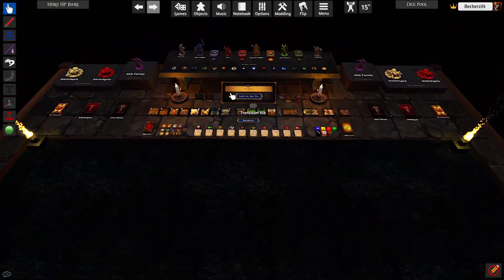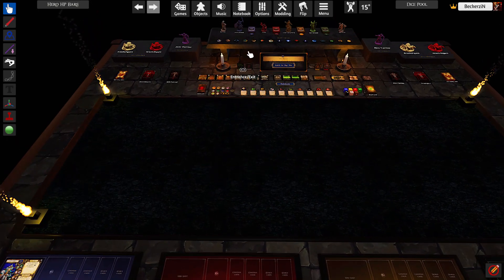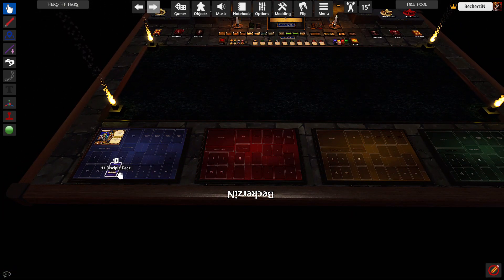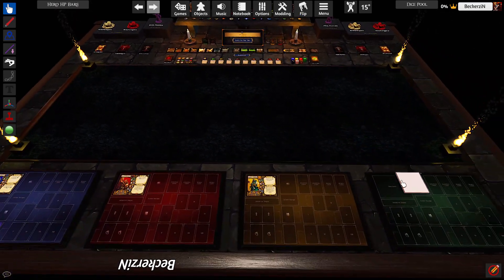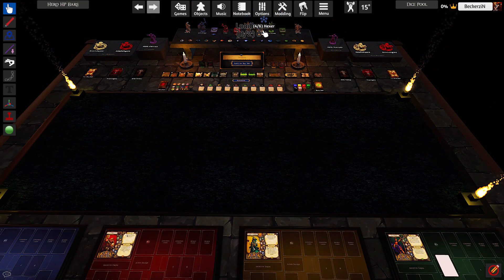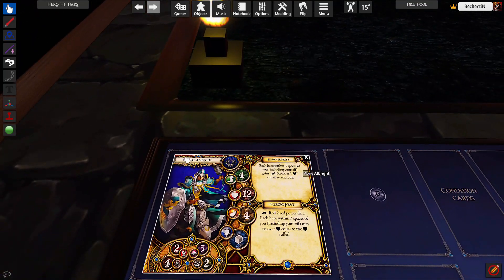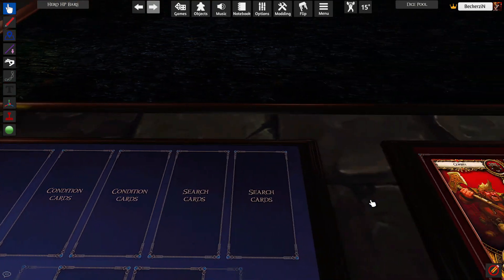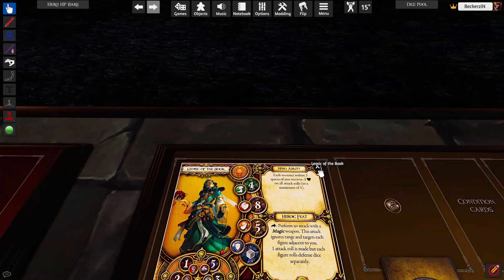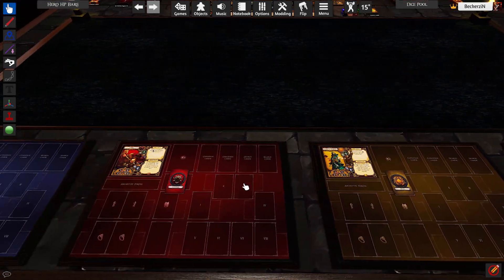Now that the mats are laid out, come to your minis and drag — that's going to drag the card of your hero. On the deck, pull that and it brings the entire deck of the class. Do that for all your party; it doesn't take too long. After all your cards are laid out, on your hero card there's a little X mark — hit that X and your mini will spawn. Do the same for every other hero.